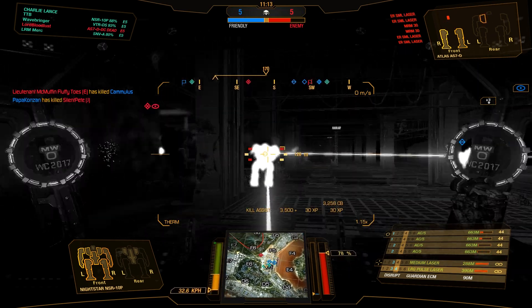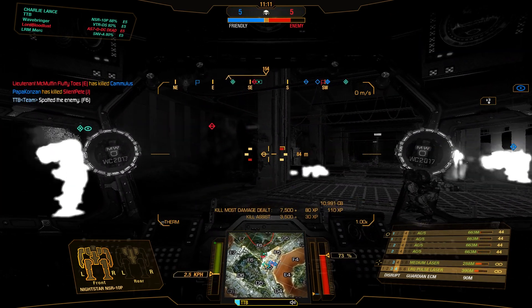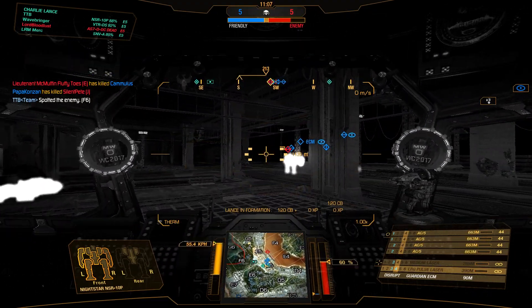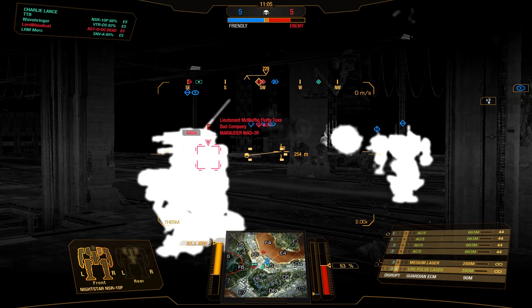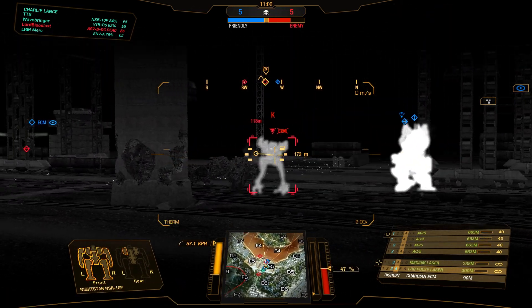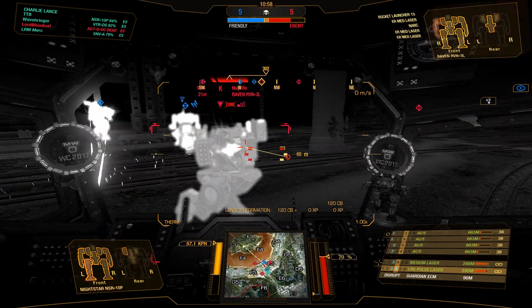Come on, will you please die already! One more. He decides to run behind the pillar and then die - not to me, to somebody else. Fine. Mad Cat with ATMs - he should not be that dangerous to us. Bravo in the water as well as Echo. That's a Marauder - let's just go ahead and follow up with him, he has got a very very open leg.